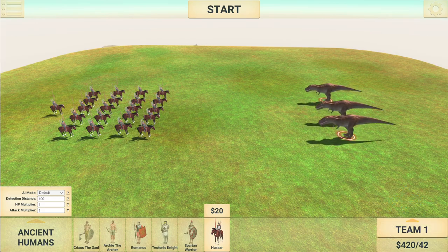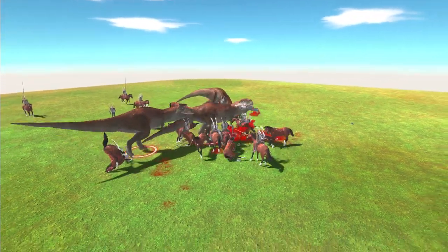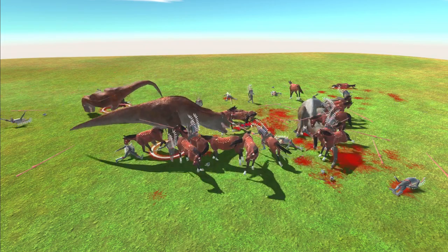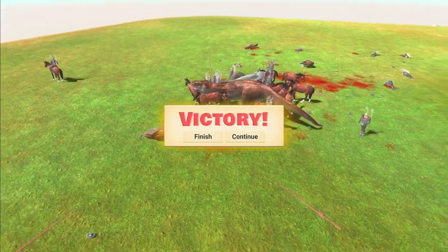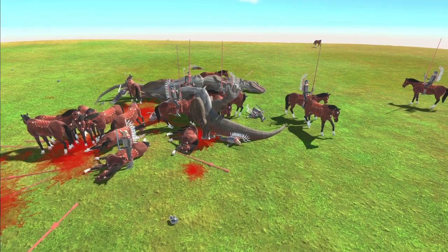Next up: T-Rex versus the Hussars. Team one Hussars — 21 of them, counting as 42 in the bottom right because each unit's class is two. They've got a value of 420, as have the T-Rexes. Is that a T-Rex down already? Nope, just a slipping moment, but he's back up. There are a fair few horsemen off the back of their horses right now. I think it's the spears that do the damage. One T-Rex down, two, three — that was pretty rapid. Not a great deal of Hussars dead. Pretty dominant from the Hussars again — fair play.